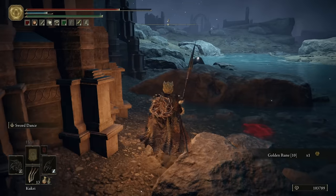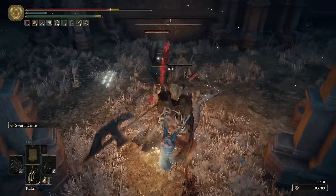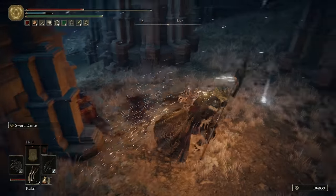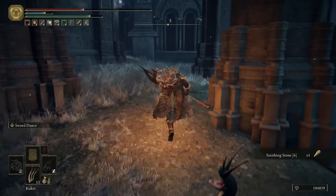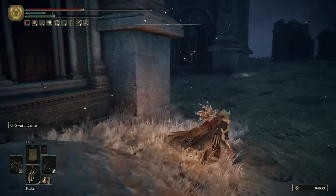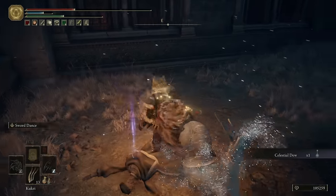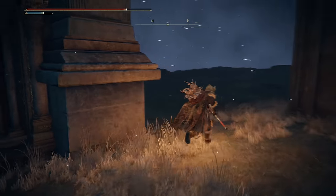We're going to continue going this way first, just to clear out the rest of the stuff over here — there are a couple of loose loots laying around. So we got the ghost gloveworks and rune 10. Over here by these dudes, they're guarding a thing — a celestial dew if I recall.